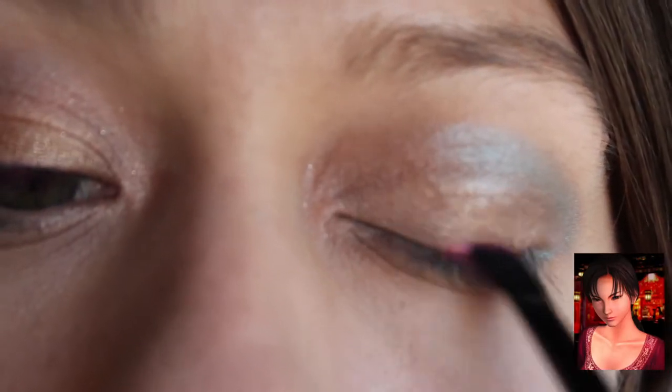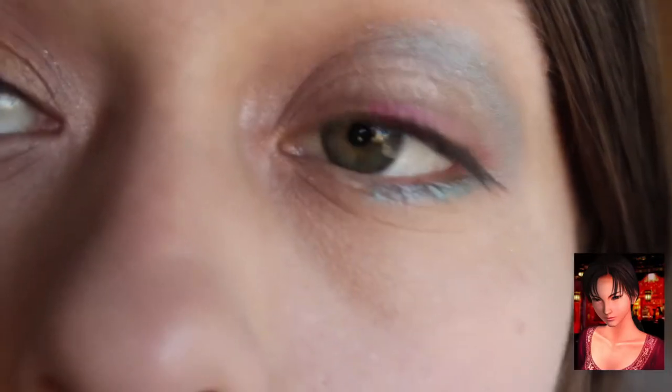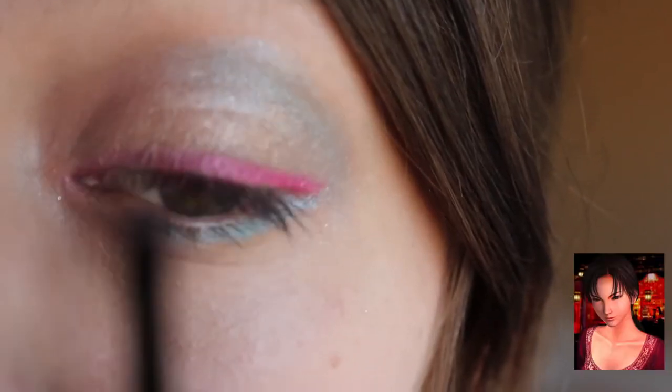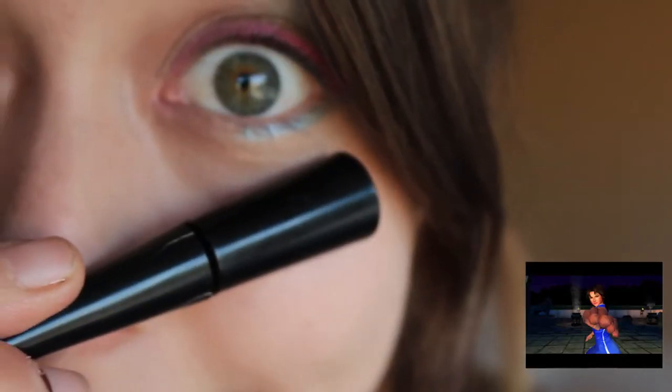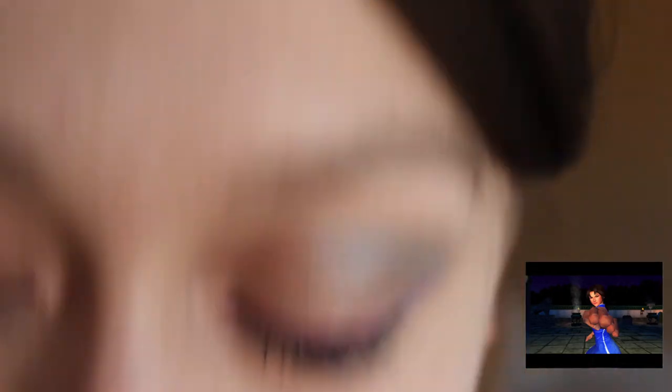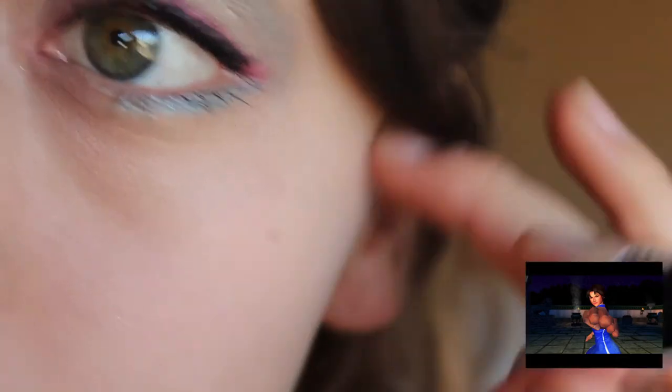Next we're going to add some hot fuchsia pink. Sometimes she likes to wear a little fuchsia dress for Mr. Ryo Hazuki. Next we're going to add some black eyeliner because she likes to do her little kung fu moves in the dark at night. Why? I don't know.